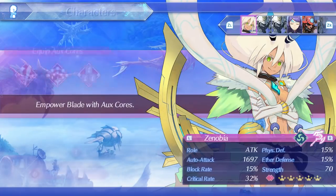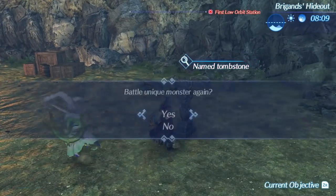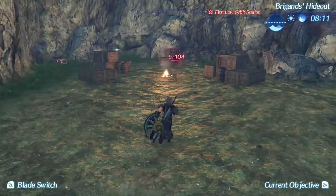Without further ado, I'm going to show off what she can do. I chose Douglas for this fight because he summons reinforcements, which can increase her damage further. With this build you'll be dishing out plenty of damage — among the highest if not the highest in the game — and healing yourself with every hit.